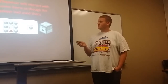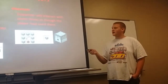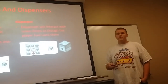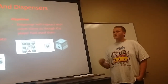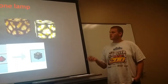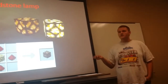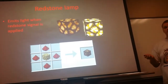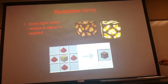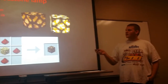Dispensers will interact with certain items when their power state is changed — for example, they will fire an arrow or place water if there is a water bucket inside. Redstone lamps emit light when they are powered. They are mainly used for mood lighting or for turning on and off mob traps, because certain spawners won't spawn if they have light in them.